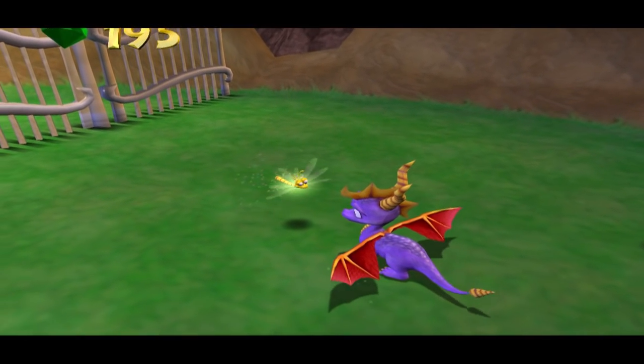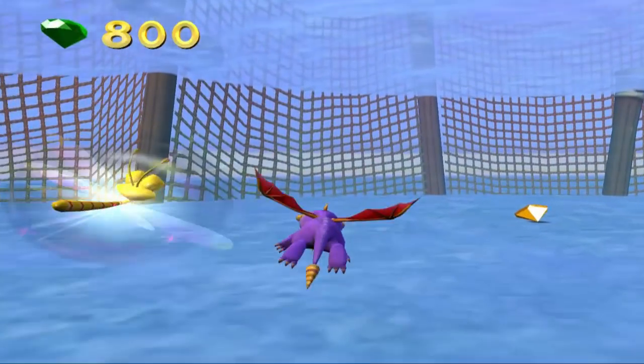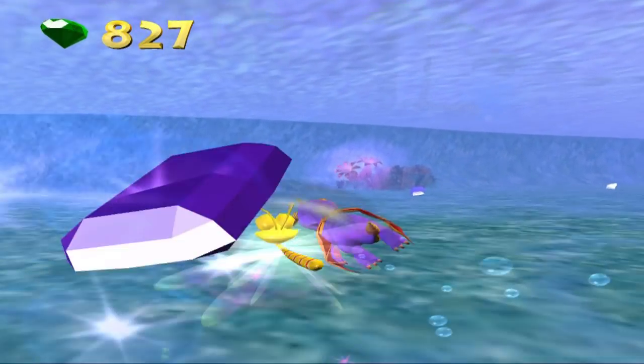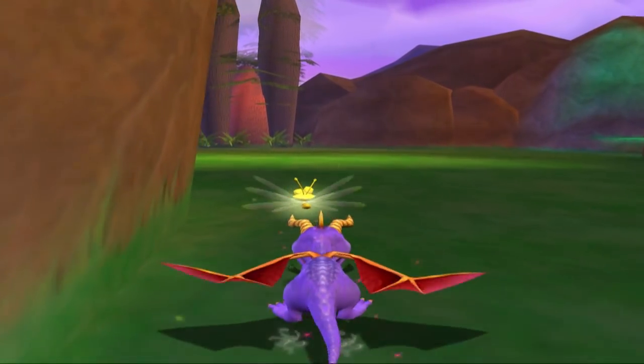Not all areas will be accessible from the get-go, as special gates stand in Spyro's way which can only be unlocked with certain breaths. While it is the only homeworld, it's beautiful to look at, and comes with many different environments to explore: grass, farmland, beach, snow, desert, and even jungle areas.